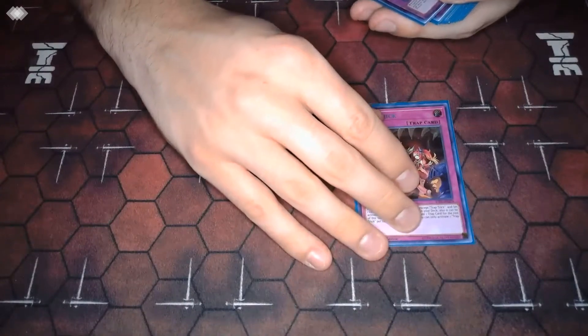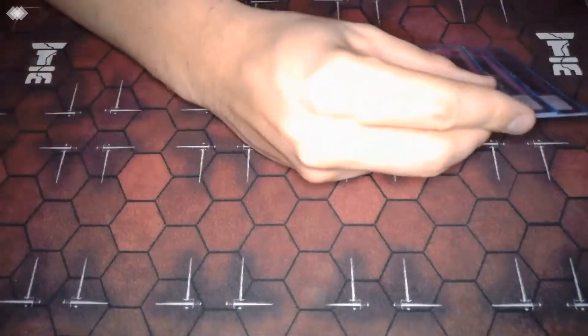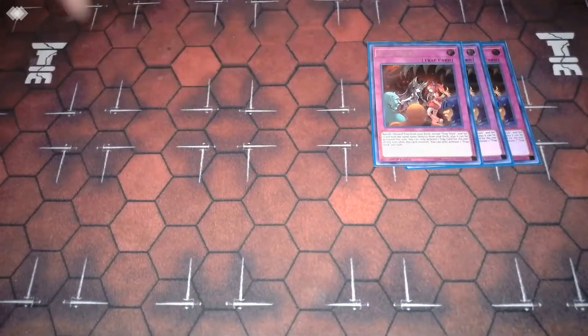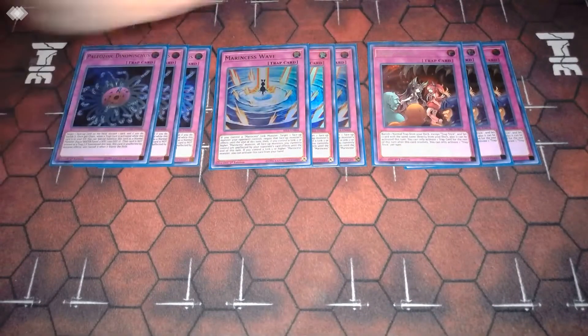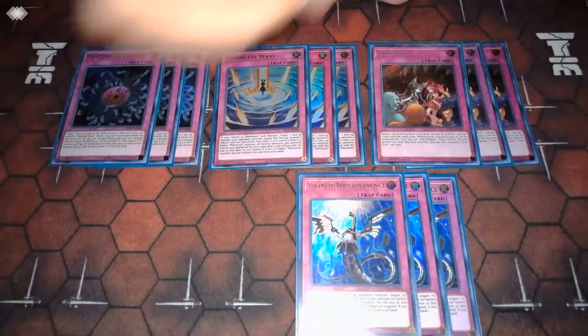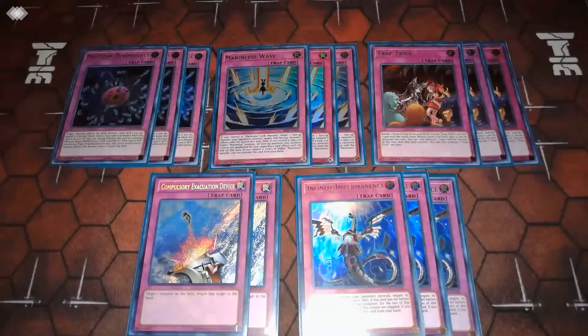Now into our traps — it's pretty standard, kind of a normal trap-trick line. We've got three copies of Trap Trick, because we're playing enough traps to warrant it. We're playing three copies of Marincess Wave, three copies of Paleozoic Dinomischus, three copies of Infinite Impermanence, and two copies of Compulsory Evacuation Device.